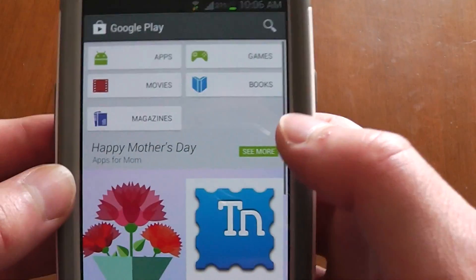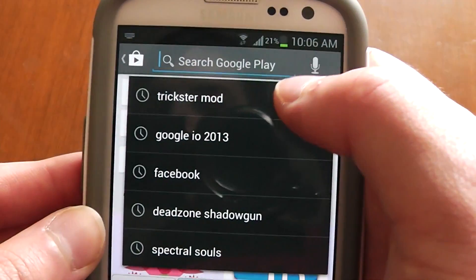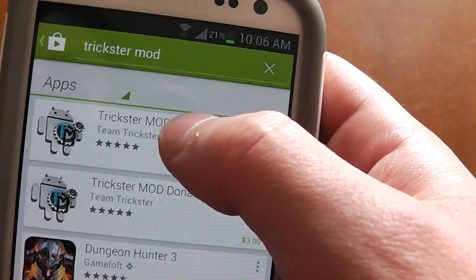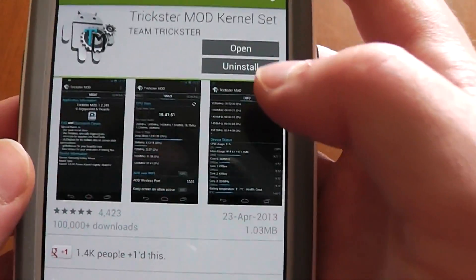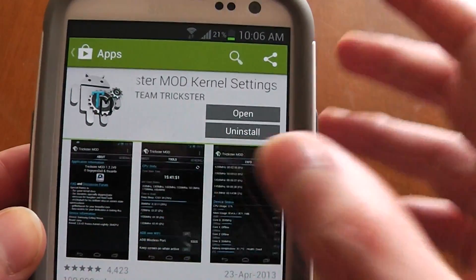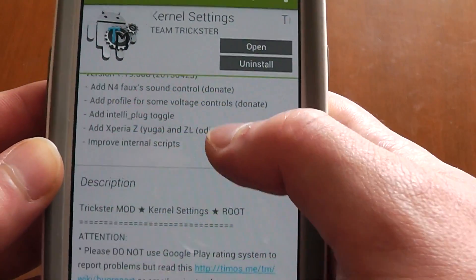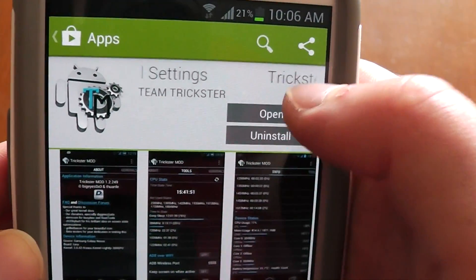Once you're there, go to the Play Store and go for Trickster Mod. Shout out to Team Trickster. I already have it installed — this is just to walk you guys through it. I'll let you guys read through it on your own time, but once you have it installed, just open it.